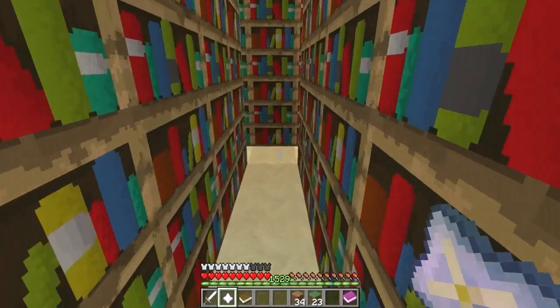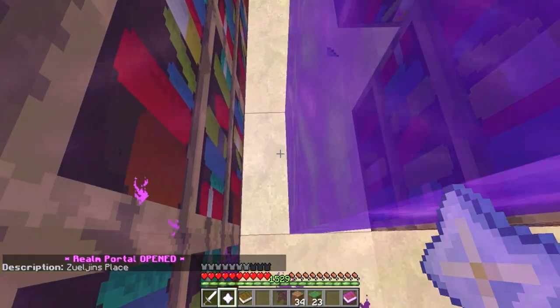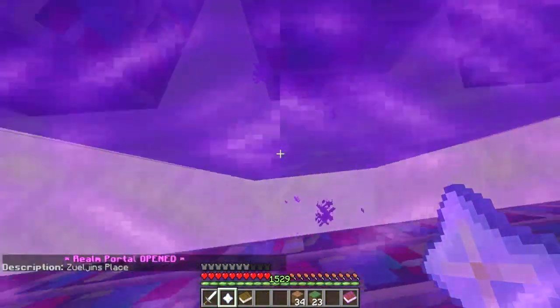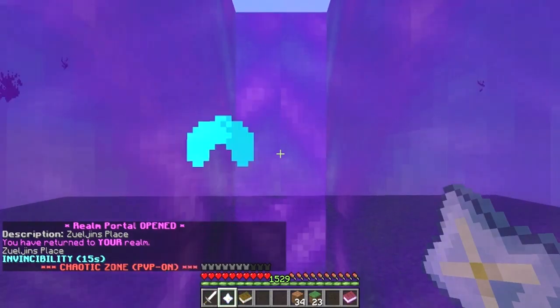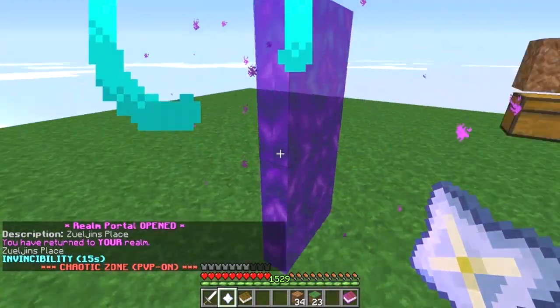Here behind these bookcases, or as good a place as any, to access your realm: open a portal by taking your rune in your hand, looking at the ground, and right-clicking. A realm portal will open and upon standing in it you will be transported to the selected realm within a few seconds.